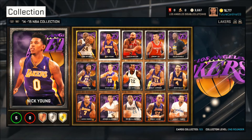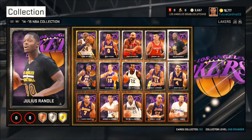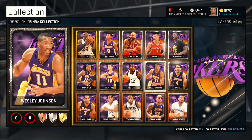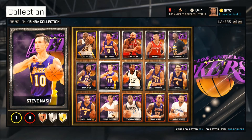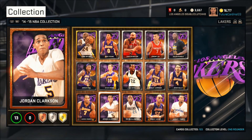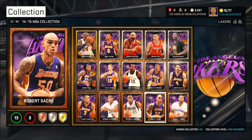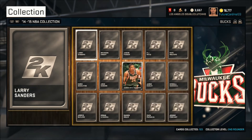Kobe I got for about 20k, Nick Young for 6k, Carlos Boozer about 3k, Jeremy Lin like 1k, Julius Randle 3k, Ryan Kelly was in the starter pack, Wesley Johnson about 2k, Ed Davis I got for a steal at like 1k, Steve Nash for about 2k, Jordan Hill I got in the domination pack for the Lakers, Xavier Henry was in my starter pack, Jordan Clarkson was pretty expensive at like 2k, Wayne Ellington 500 MT, Sacre 500 as well, and Jeremy Tyler was also in my starter pack.